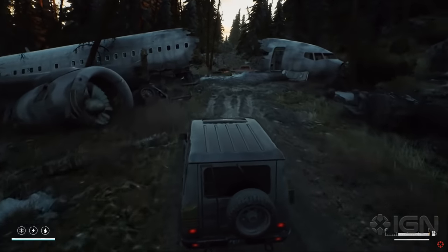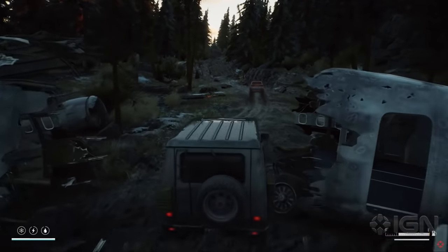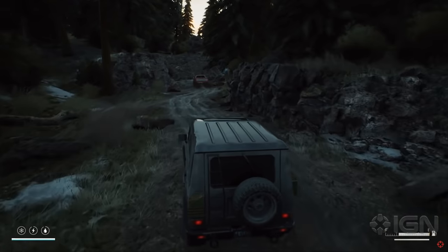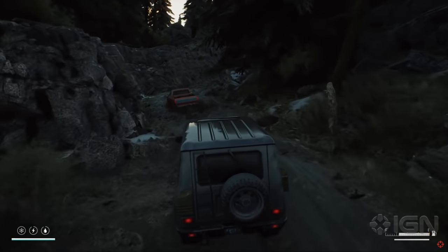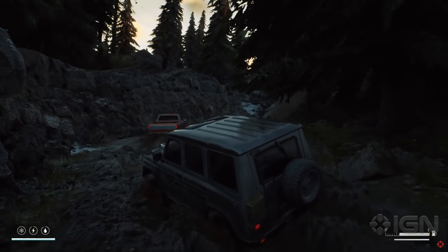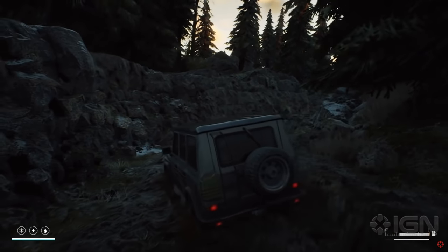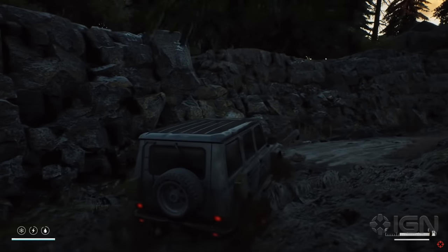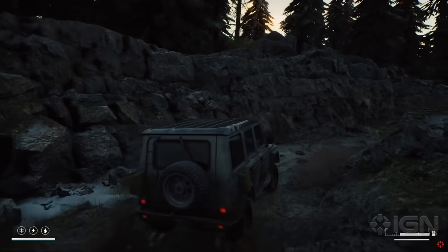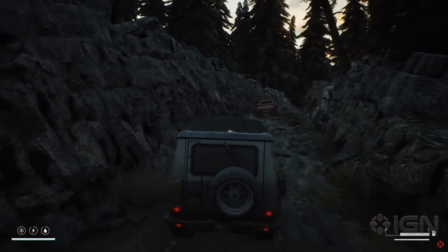It seems too good to be true. Here we see a downed plane — look at the physics, the suspension, and nice sound effects as that vehicle hits the ground going through that crashed plane. A little more thick mud here. Yet to be seen whether we can actually explore all of this forest wooded area. Now we get a proper look at the mud deformation, which looks very similar to Mud Runner.